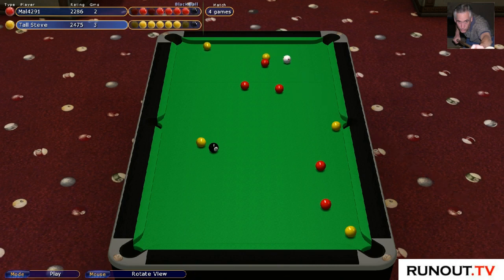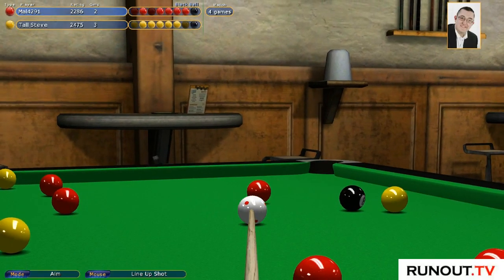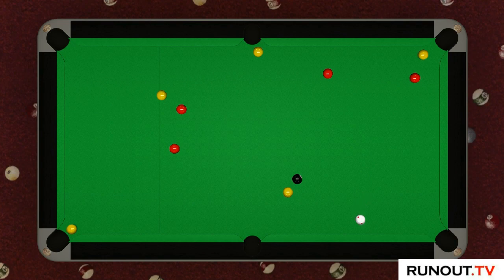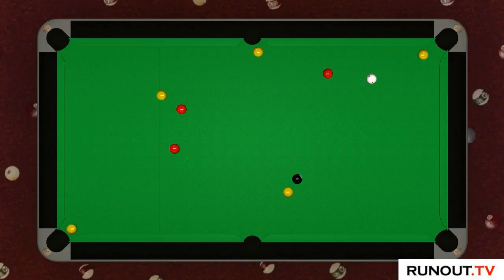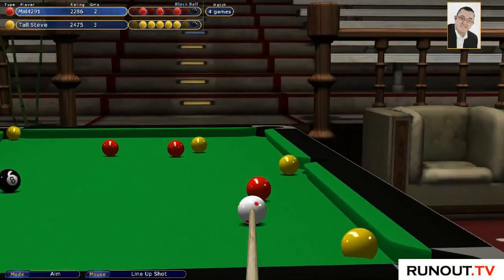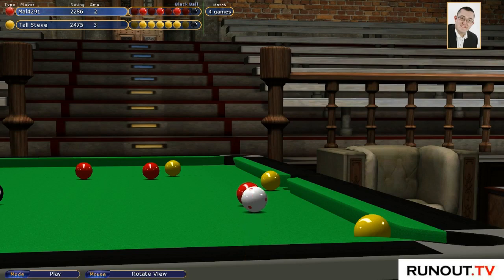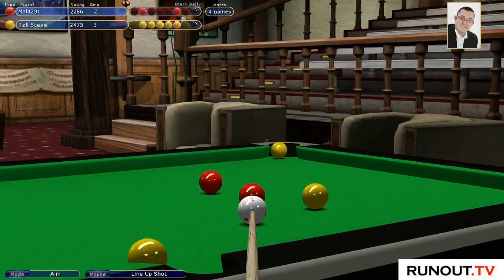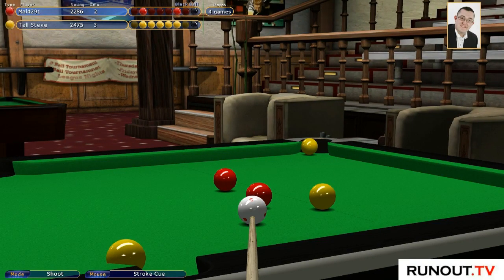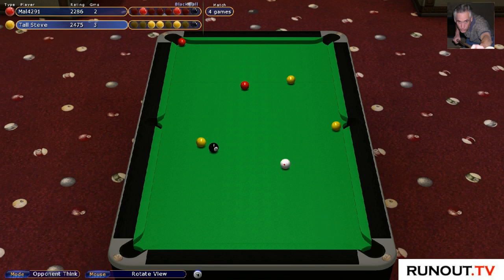Right, first things first - try and move this yellow. I'm going to have to follow this one right up the table. It's going to be a problem. Now I might have left the doubler and hit this at the right pace. Didn't give it enough, didn't give it enough. Bar stewards - it's probably cost me the match. Absolute lunacy.